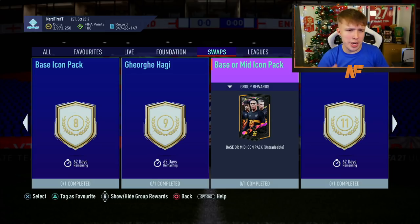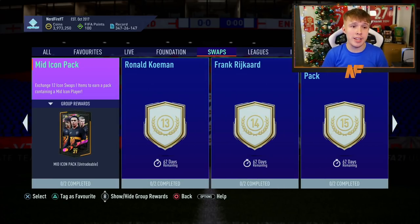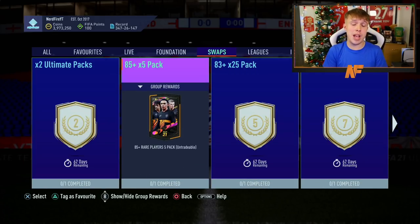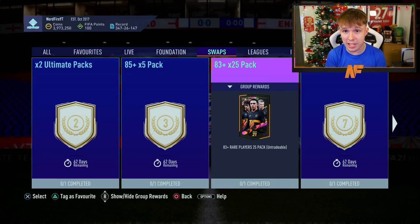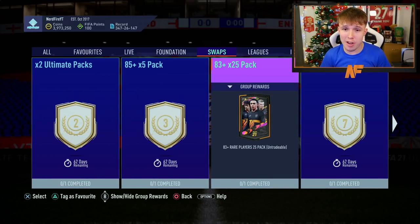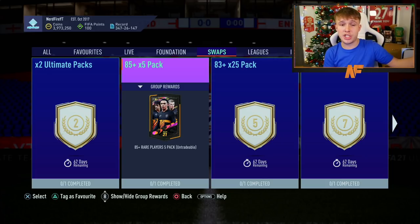At number three: the two Ultimate Packs, the 85-plus times five pack, and the mid icon pack — definitely do the mid icon pack first, and hopefully by the time you grind the rest, Team of the Year could be out, making the 85-plus times five pack even more valuable. At number two: the two Ultimate Packs, the 85-plus times five pack, the 83-plus times 25 pack, and the base icon pack — four sets of packs. Go for the icon pack first, then save the rest for a big promo like Team of the Year or Future Stars.